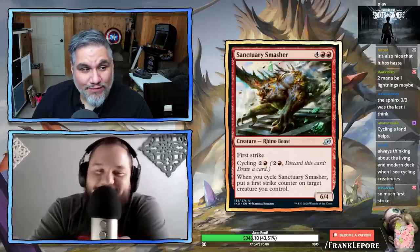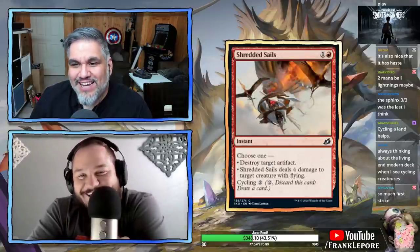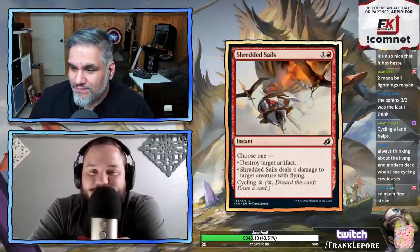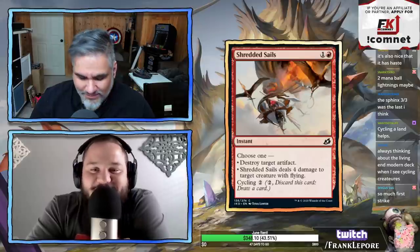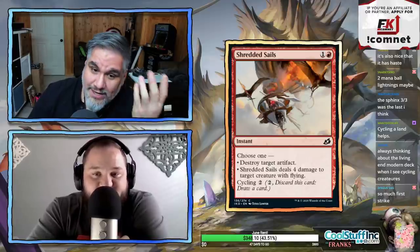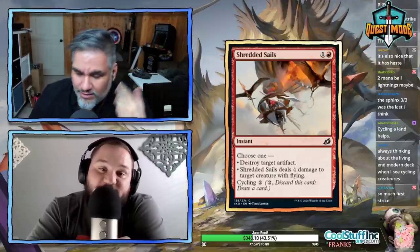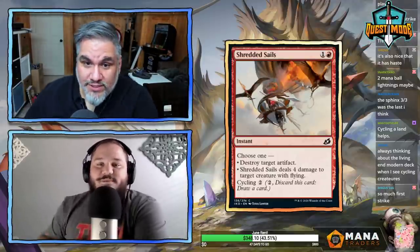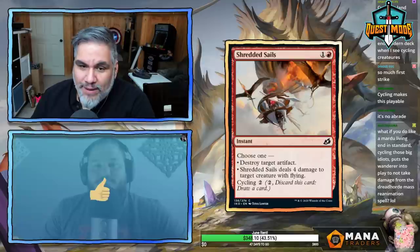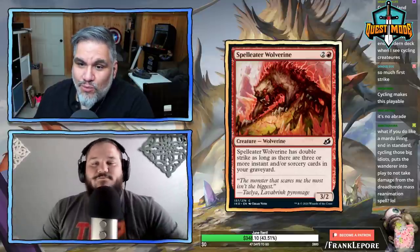Shredded Sails — two mana, choose one: destroy an artifact, or deal four damage to target creature with flying. This is like a red Crushing Canopy — destroy an enchantment or destroy a flyer. The versatility on a card like this is good, and it also cycles, which is just gravy.